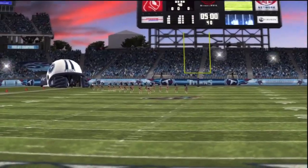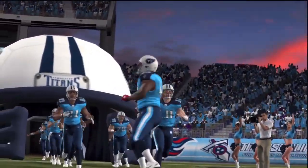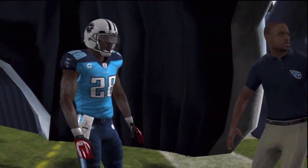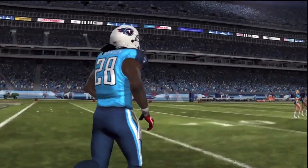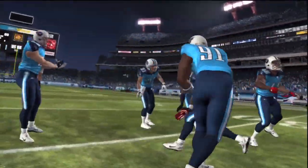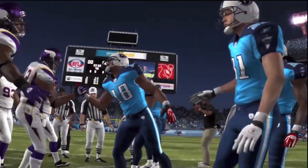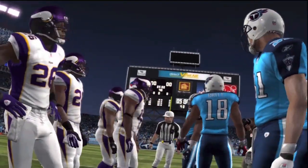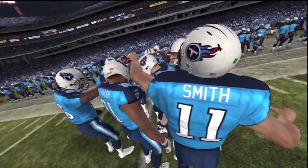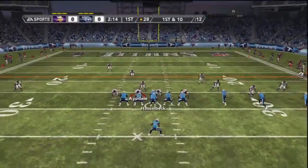We're at LP Field in Tennessee taking on the Titans for the first preseason game. Now of course it is preseason, but here's the first thing I want to comment on for franchise mode this season — your rosters are set to 75 players, just like the real deal with an expanded preseason roster. You get to decide who gets cut — if a player is overrated or a rookie has outplayed a veteran, it's your call.